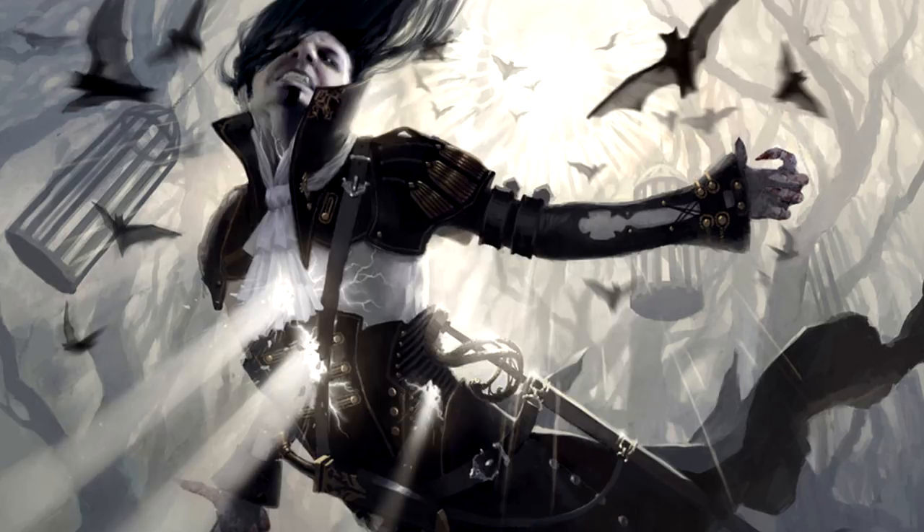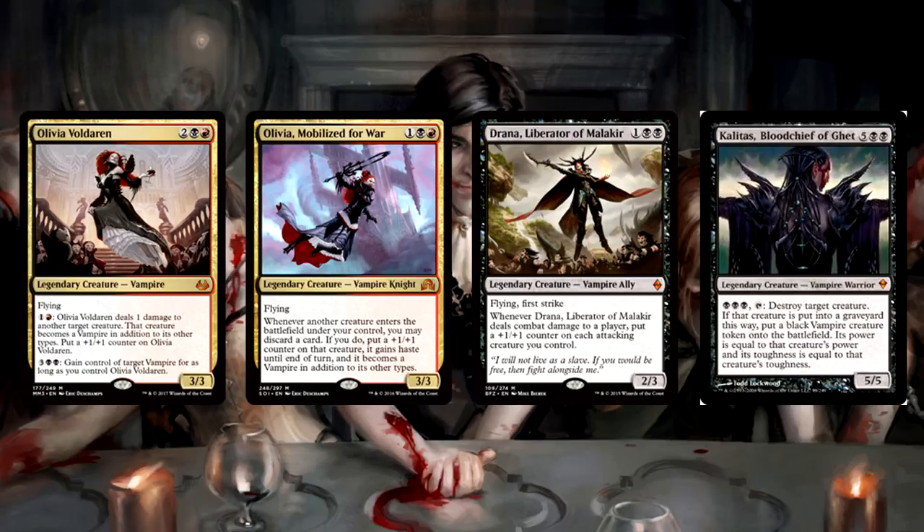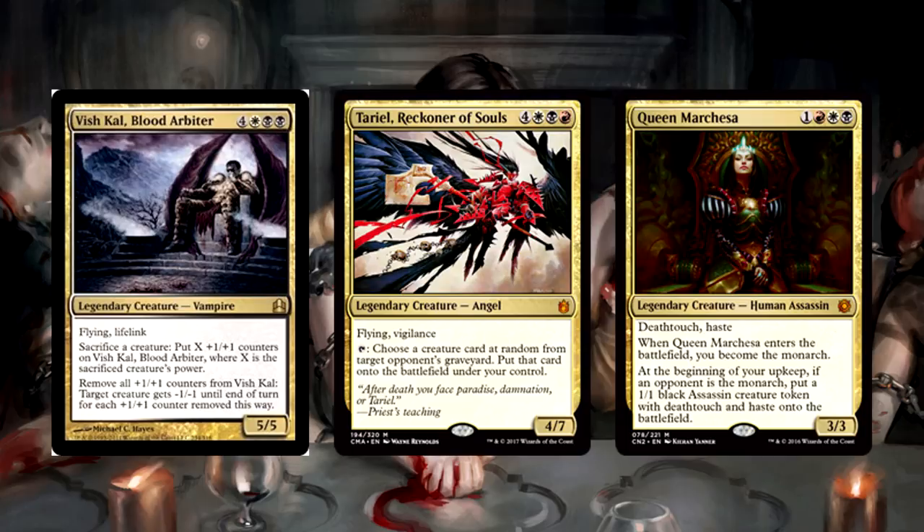I'd like to add just a few more. Olivia Voldaren, Olivia Mobilized for War, Drana Liberator of Malakir, and Kalitas Bloodchief of Ghet — if you want a surge of power in your new Vampire deck, you cannot do better than these four legends. Absurdly strong, ruthlessly aggressive, and they'll make your deck so powerful for such a small cost. This is the first real Mardu Vampire deck, so we can run Vish Kal in the same deck as Tariel and Queen Marchesa as non-vampire powerhouses.